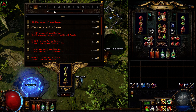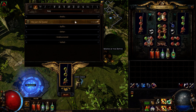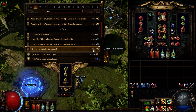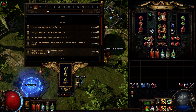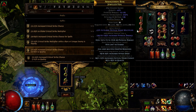Now you can add four more mods in any order you wish. Those mods are: Rank 3 adds to physical damage, hits can't be evaded, Rank 3 attack speed, and Rank 2 increased critical strike chance and quality. The finished crafting will look like the weapon I'm using at the moment.